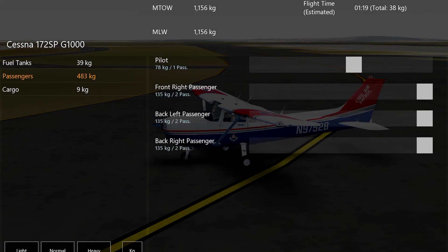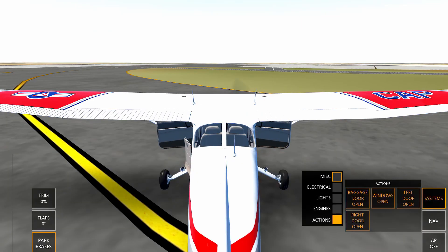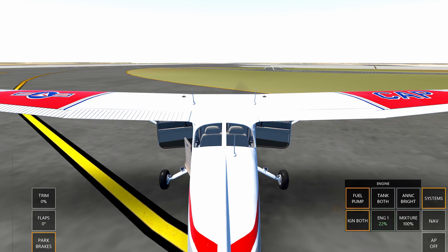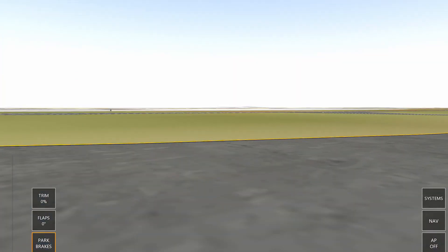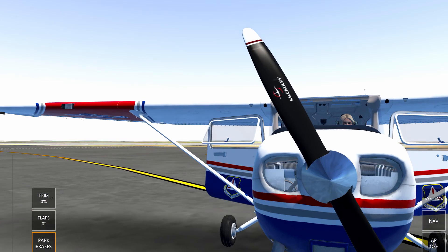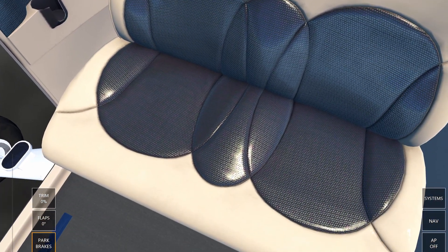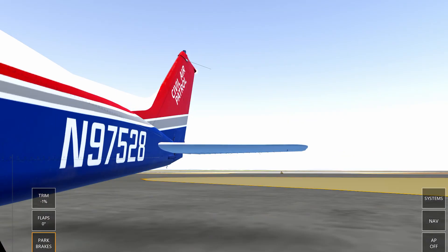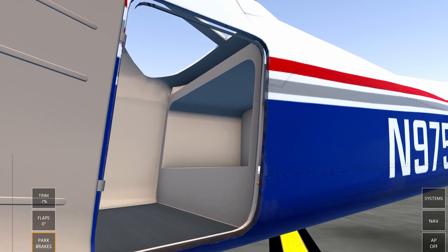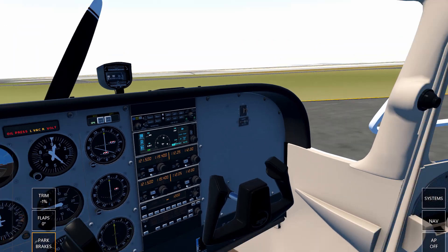The Cessna 172 can hold a few passengers — I'm thinking about bringing this into my virtual airline. It looks like we can have two pilots and two at the back. Going into free camera mode, I was expecting to fit maybe six people, but in reality you could only fit about two or three people inside. The cargo hold is tiny — really only fits a body bag in there.